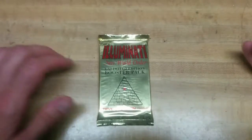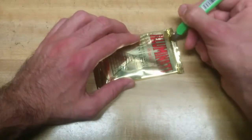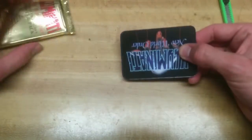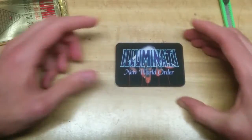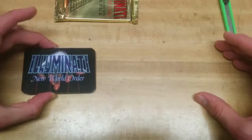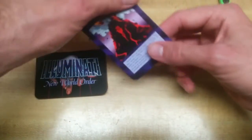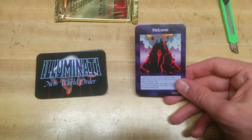Let's just get right to it, huh? Let's see what cards we got. There it is — sliced it open. Here we are: 16 cards. I think we'll do it this way — put the card here, turn it, flip it over. This is one I haven't seen: Volcano. It's a disaster.